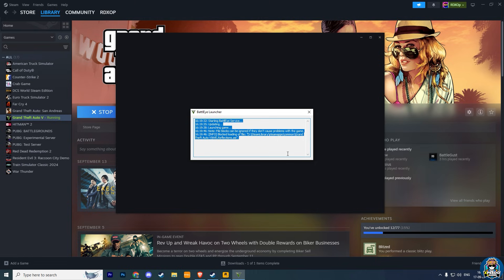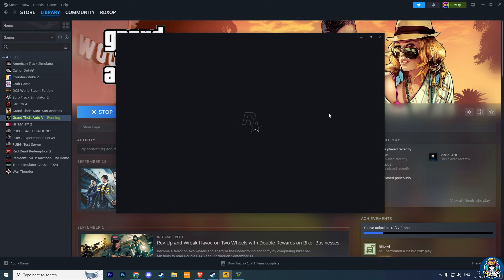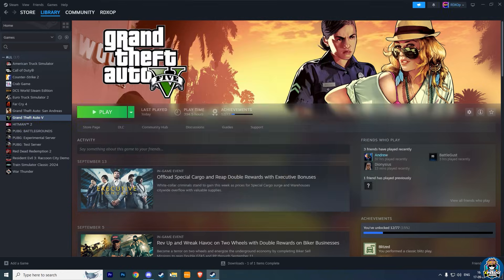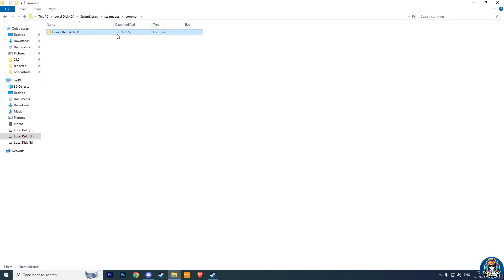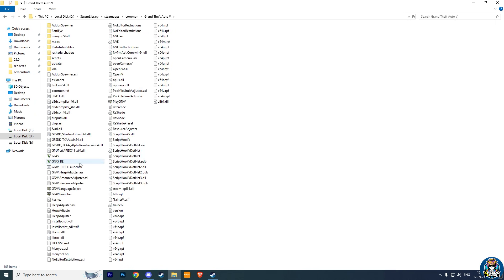The fix is very easy. First, make sure you have installed the GTA V BattleEye Launcher after your game gets updated to the latest version. Now just go to your main directory of GTA V. Here you will find a new application called GTA V BE. Now just permanently delete this GTA V BE application from your GTA directory.